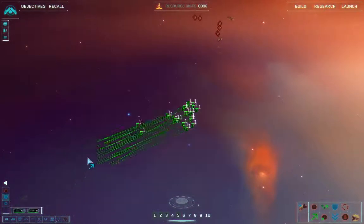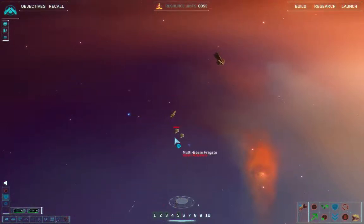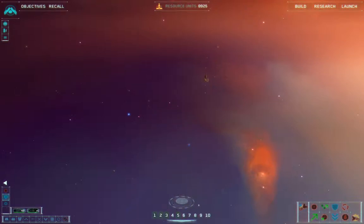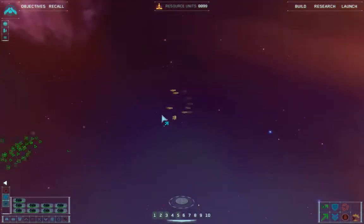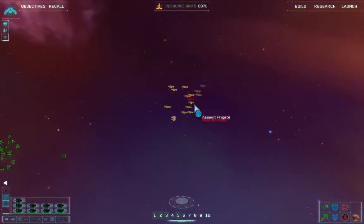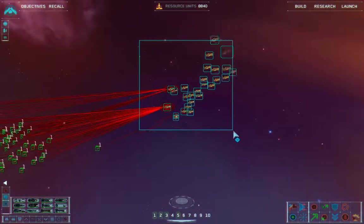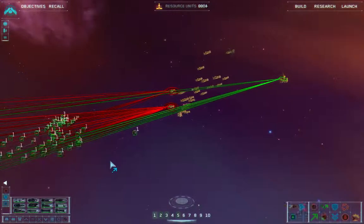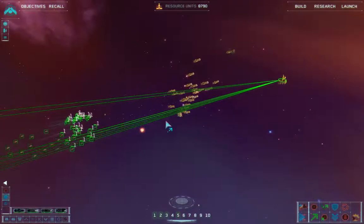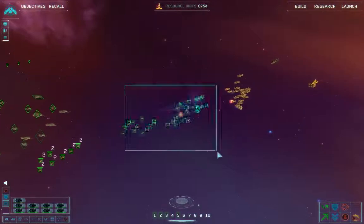Assume combat stations. Group one reports enemy contact. Group one under attack. Holy shit, that's a lot of ships. That's a fucking ton of ships. I was not expecting that many.